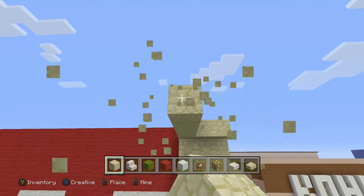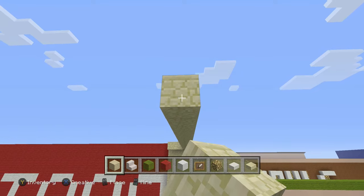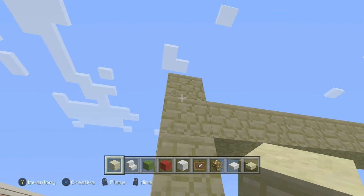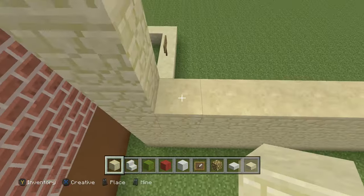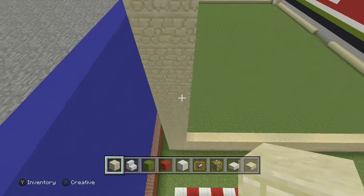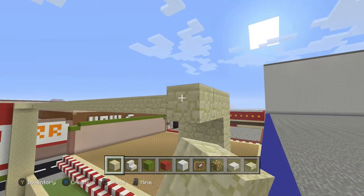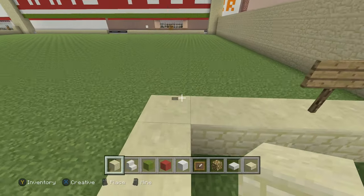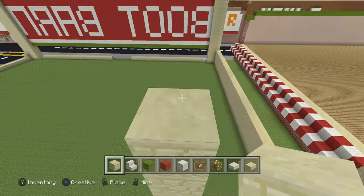We're just going to go on the outside and do one layer — framing the outside. Remember it's only 18 high. Now we can connect it — should be pretty good. Connect this all the way around, connect this here, and connect all the blocks together. We still need to do the front where the door is.